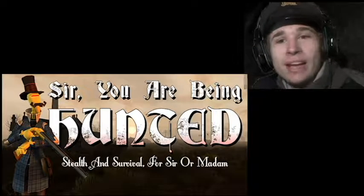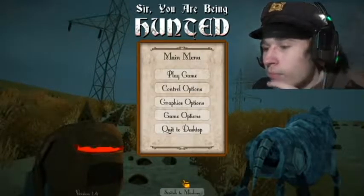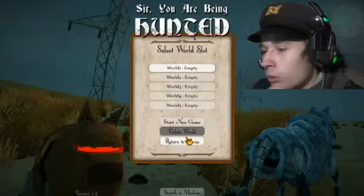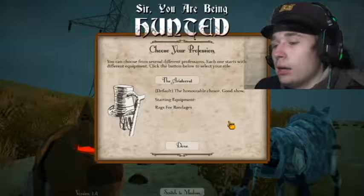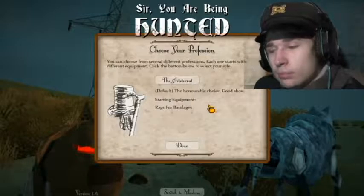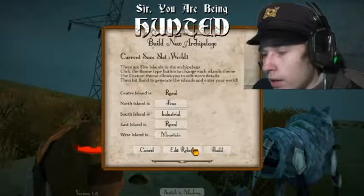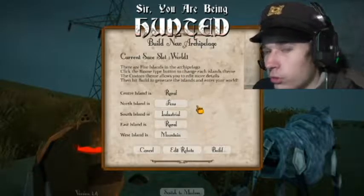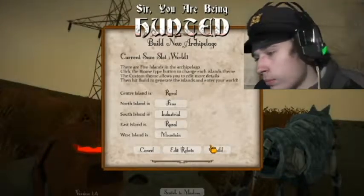So here we are in the main menu. Basic stuff — we're going to start a new game. We're going to start with the Aristocrat because all the rest give you guns and traps and stuff, and we don't want that. We want to do it with a fresh start. We're not going to edit the robots or the islands — normally I put them all to industrial, but we're just going to go straight into it.